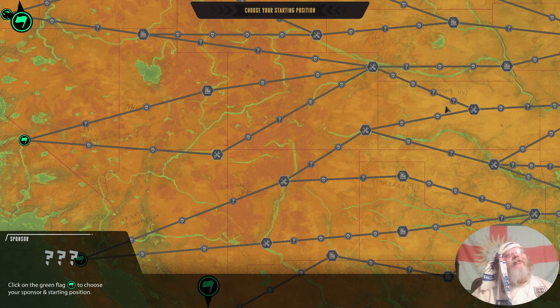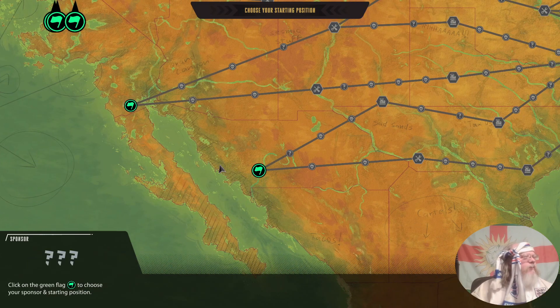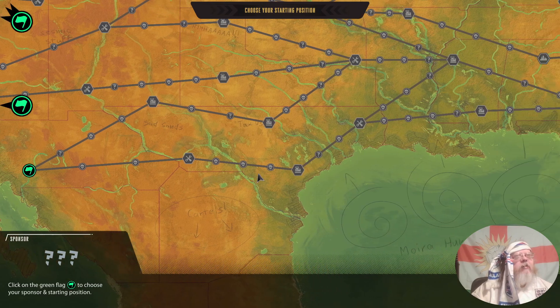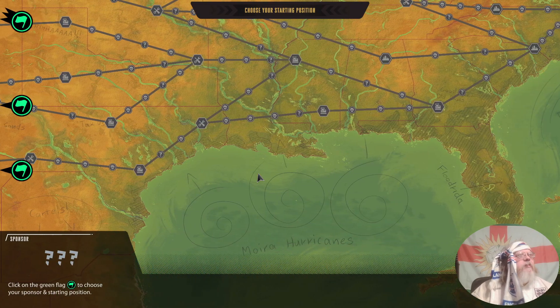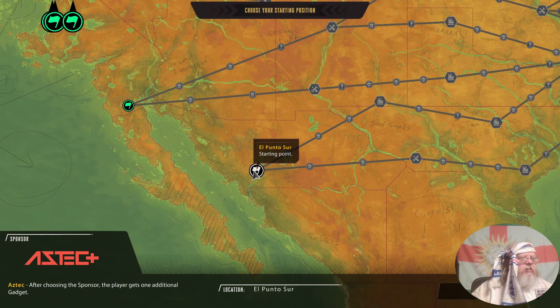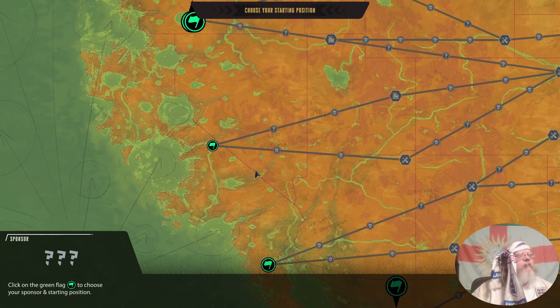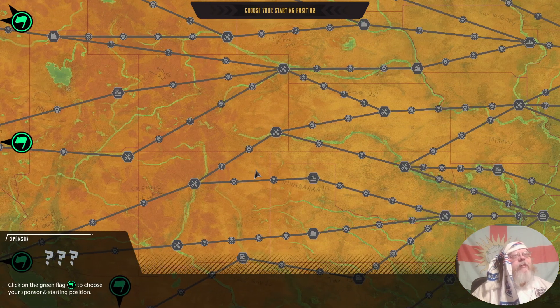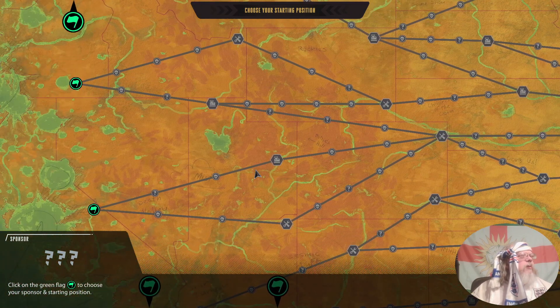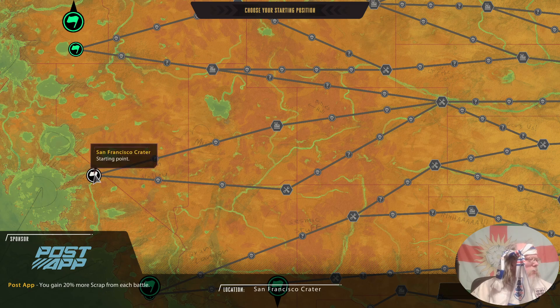You can see the number of fights but what it doesn't show you is how tough those fights are. On this bottom route it's a mix of all kinds of stuff, possibly the most dangerous. Aztec — using the sponsor, player gets an additional gadget. Could give us something on hoop from the start, but no, we're not going to go that way.